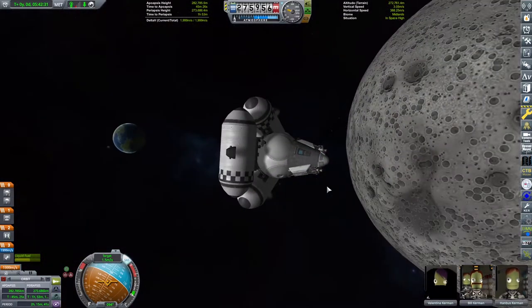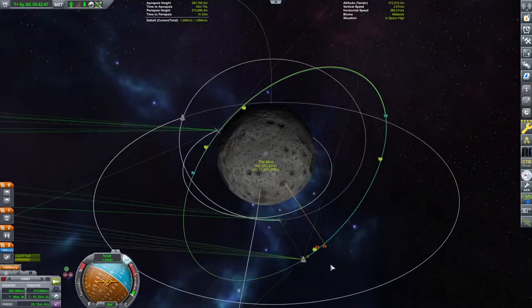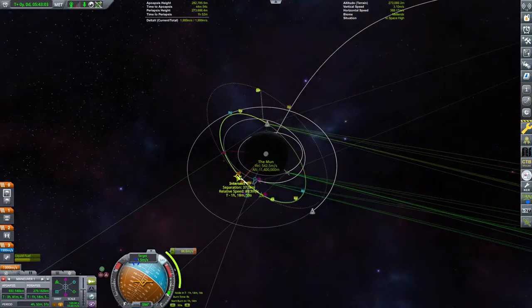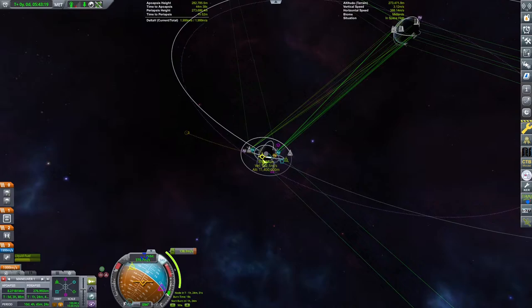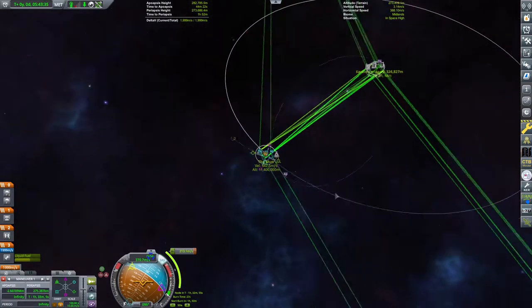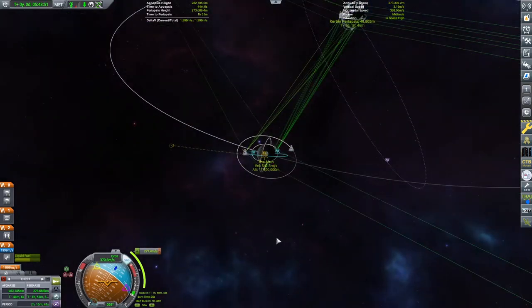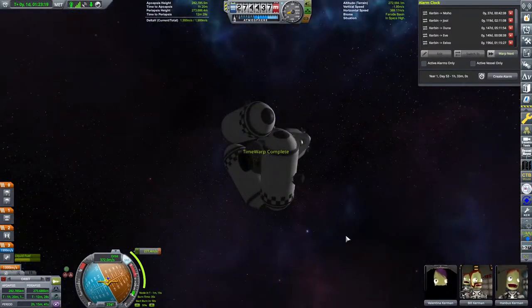Amazing - the first flight took care of the scientific objective and rescuing Monard from orbit around the moon, and this one took care of the repair. We also took a tourist along with us, showed them otherworldly sights - not just taking them to the Mun itself, but also Bill Kerman putting on an otherworldly display of engineering skills, flying to the other target, doing the fix, and coming back to the vessel.